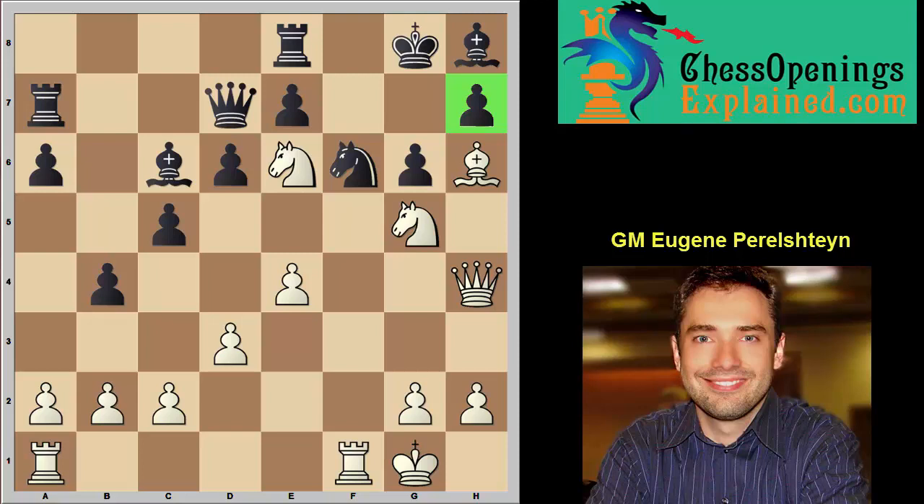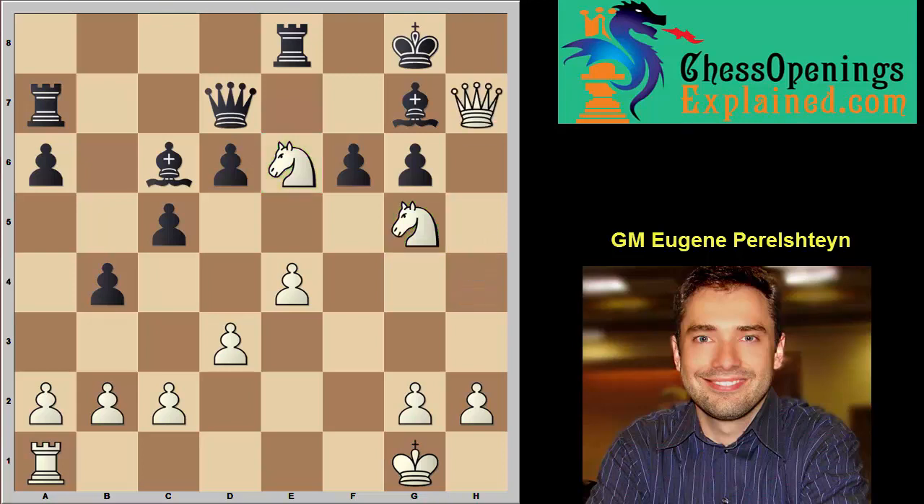The beautiful idea is Bishop G7. Black says 'thanks for the free bishop.' Now Rook takes Knight, and after you take back — either with the pawn or the bishop; in this game, pawn takes — white delivers checkmate. These knights are key; without the knights, checkmate would be impossible. Queen takes H7. It's a 20-move miniature — absolutely fantastic.